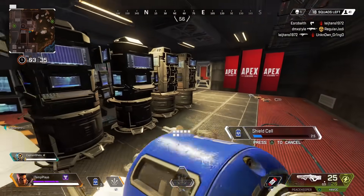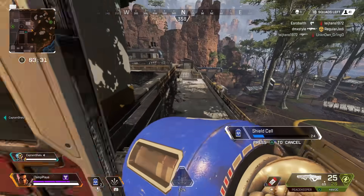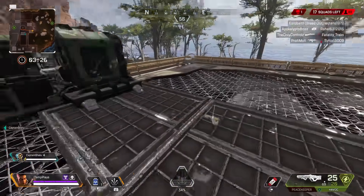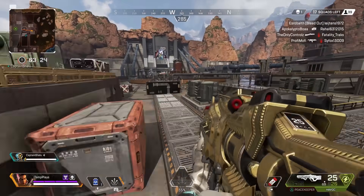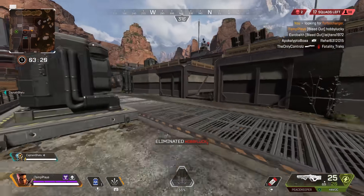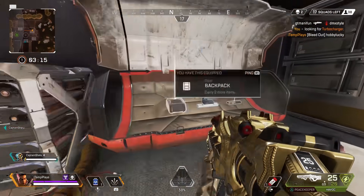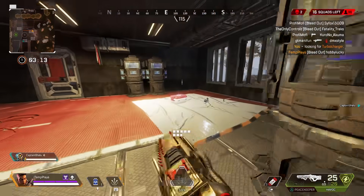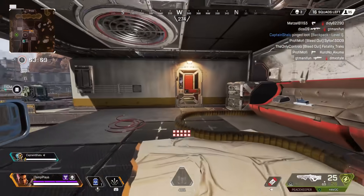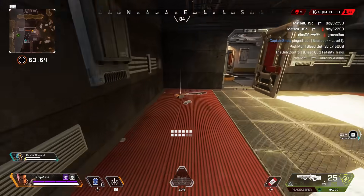Some shotgun shells for you — get to regenerate our shield as well. If you find a hop-up, the turbocharger, that would be great. I've just finished the kill, got kill credit for the first guy that I downed. I'll be honest — I completely forgot he existed. Level one, level uno — we've upgraded to level two.